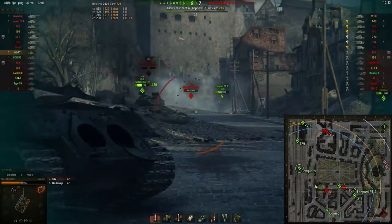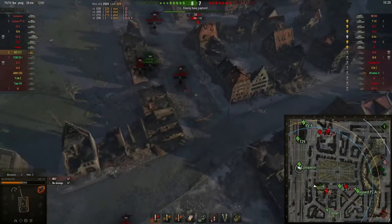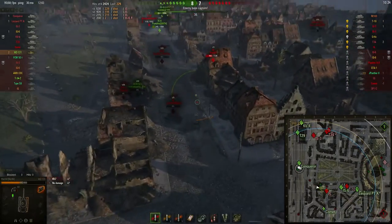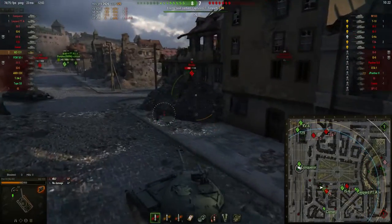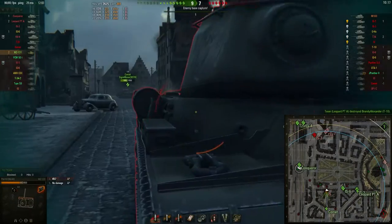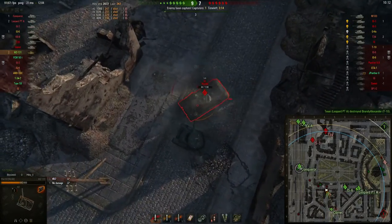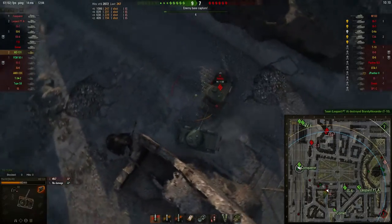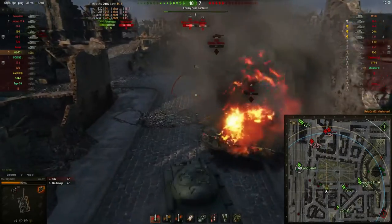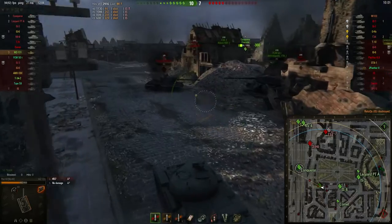I load standard rounds again and manage to put one more shot in after aiming a little longer. The T-10 is still there — not sure why I took that shot. I see the IS is not aiming at me, so my plan is to engage him sideways: if he decides to turn, I can drive away backwards or forwards. And that's exactly what he does — he turns and I immediately react, turning around and taking him down. Perfect timing.